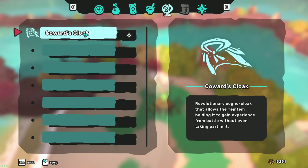Hello, the game is Temtem. This video will be about how to obtain and where to obtain the Coward's Cloak. This is a piece of equipment that will allow one of your party members to gain experience in battle without being part of the battle. This is great for leveling up underleveled Temtems that you tamed or recently captured, and you want to utilize this to gain them levels using some more powerful Temtems.